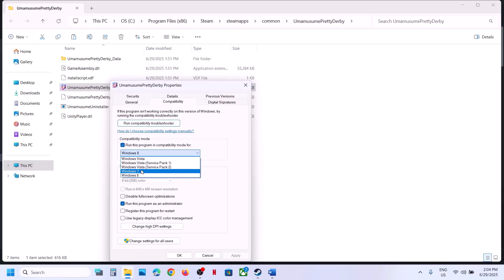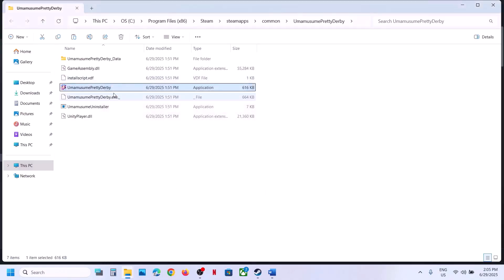If still not working, go to Properties again, go to the Compatibility tab, check the compatibility mode box and select Windows 8. Hit Apply, click OK, and launch the game. If that doesn't work, try selecting Windows 7 instead. You can also check 'Disable fullscreen optimization', hit Apply, click OK, and launch the game.